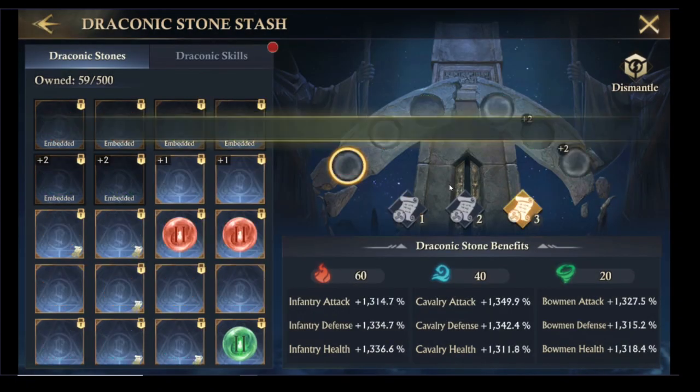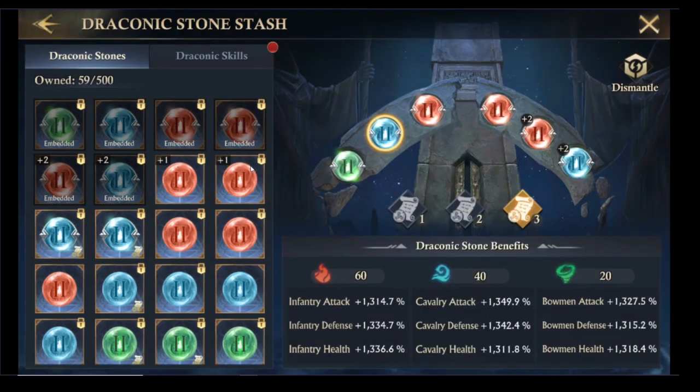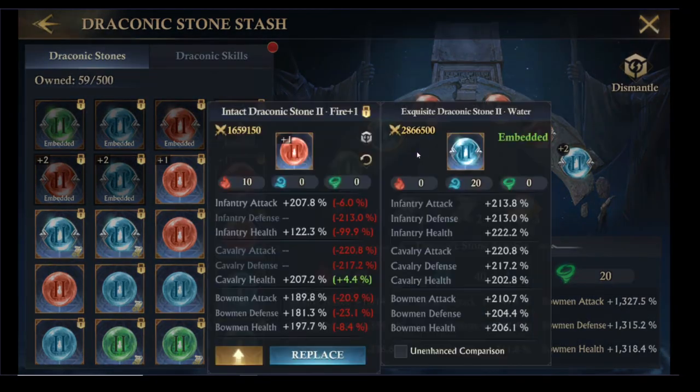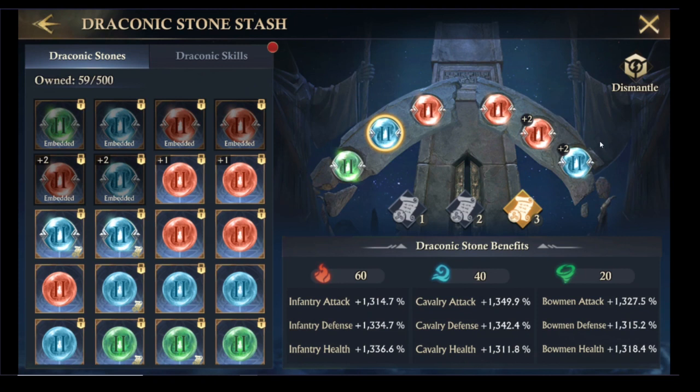So if you switch out to your best fighting gear, you can now quickly check to see if you've got anything that would lend you a higher set of stats. Just make sure you focus on improving your Bowman attack — it will give you some quick maths to show how much you'll be losing or gaining. That one is a very bad swap, so unlikely I've got anything better, but have a look through and see what you can do.